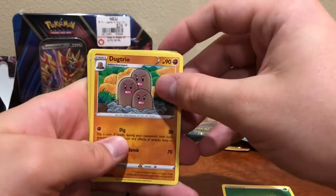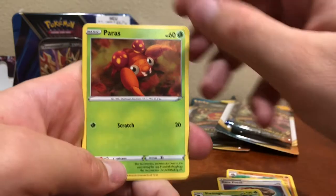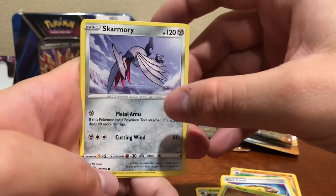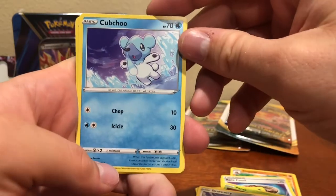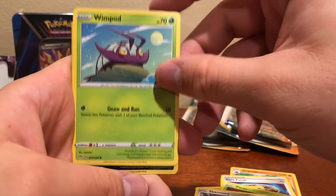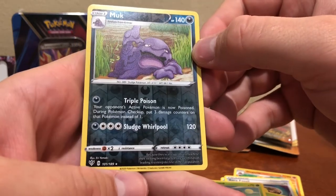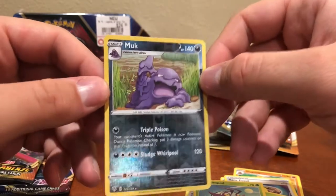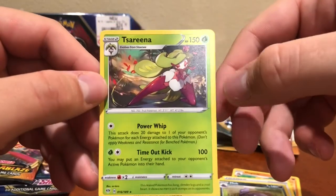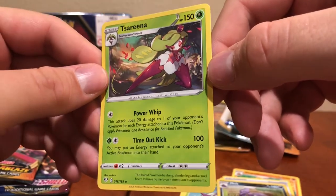Grass energy, Dottler, Fossil, Simsage, Bunnelby, Carkol, Skarmory — which in Pokémon GO's Great League is a pretty good Pokémon for trainer battles. Cubchoo, Wimpod. Reverse rare Muk — very cool, never seen a Dark-type Muk before, triple poison, very neat. And then a Serperior as our final rare. Alright, cool!